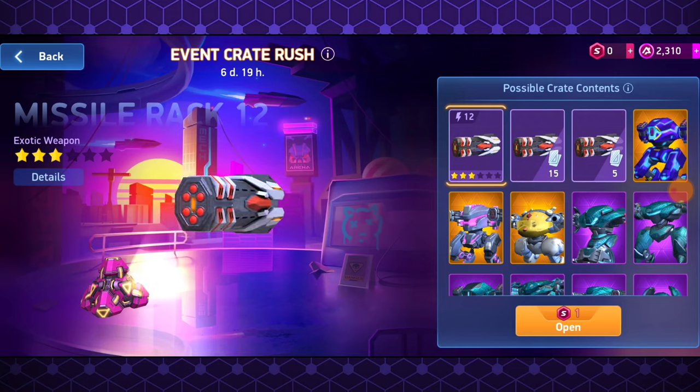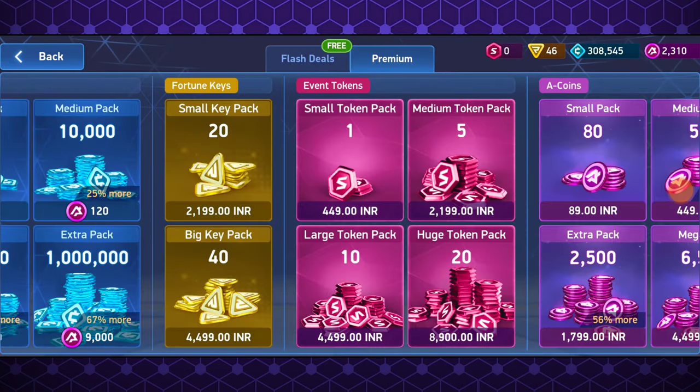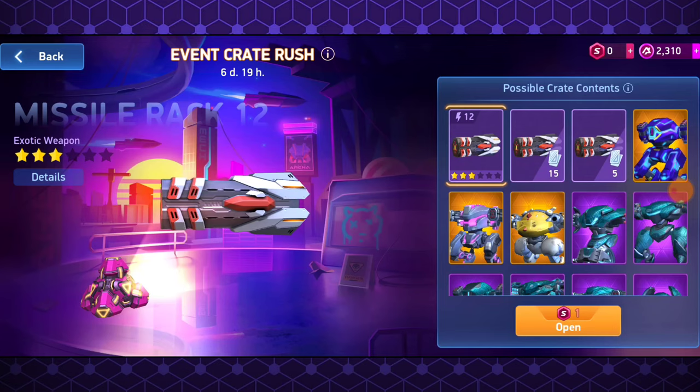This is the third weapon which we are getting through Crate Rush, but this is different from all of them because now you have to buy crate tokens to open crates — not like you used to get by doing missions or events. You won't get them that way now; you have to buy them from the shop.